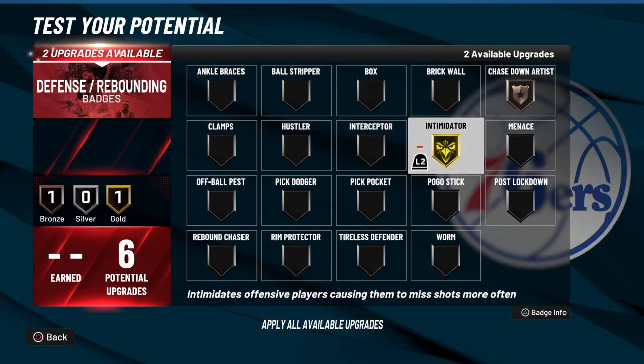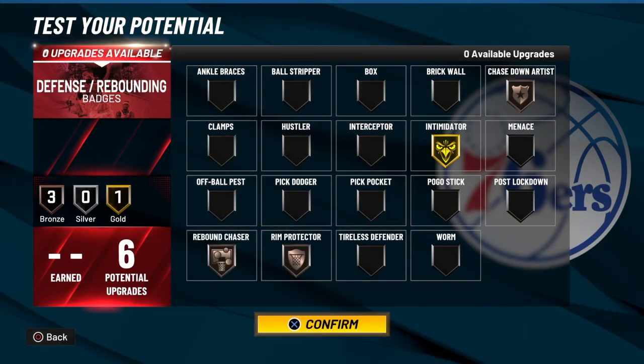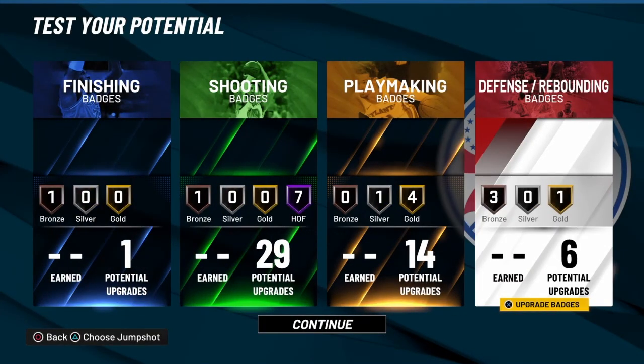We've got six defensive badges. Let's go with chase down, intimidator, rim protector, and rebound chaser. And there you have it — Kevin Durant's exact build, seven-foot stretch four. You're only going to find this build here. Don't forget to like, share, subscribe, and hit that notification bell if you're new. I got your back. This is build number 424 — I am the old head gold builder, the best builder in the world, and the hardest working builder for the NBA 2K22 current gen community. There is no competition, and 424 builds this year only prove that fact.